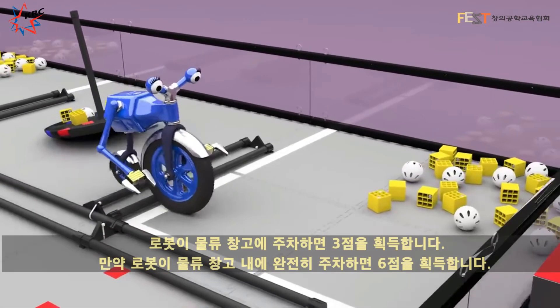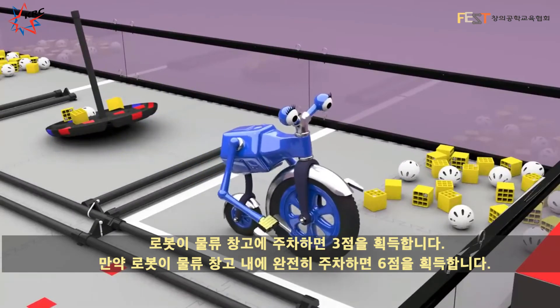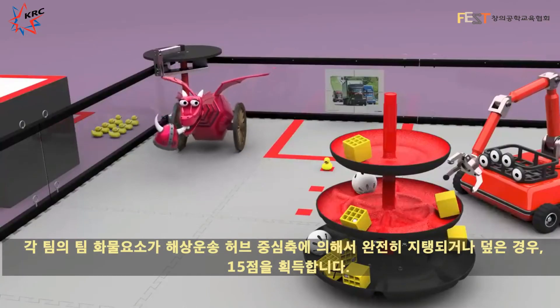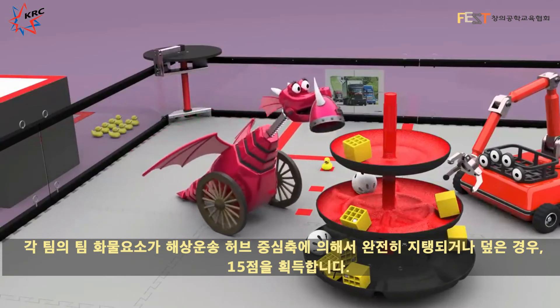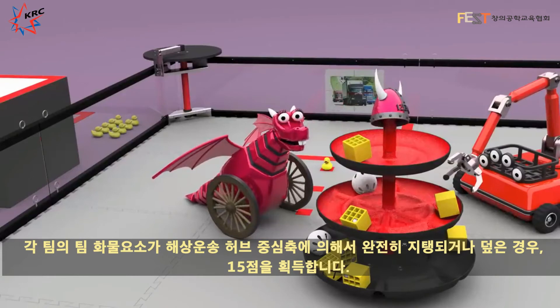Robots parked in a warehouse earn 3 points. However, if the robot is parked completely in the warehouse, it earns 6 points. Each team's shipping element, fully supported by a shipping hub center pole or another team's capped shipping element, will earn 15 points.